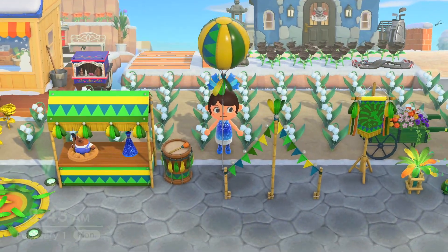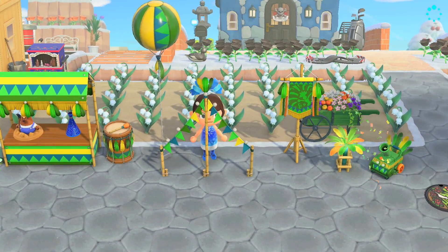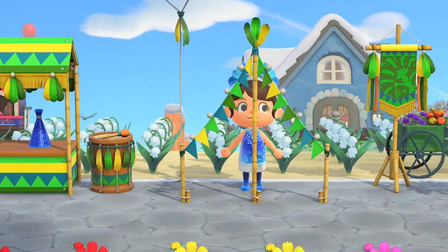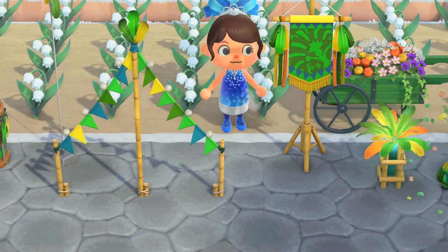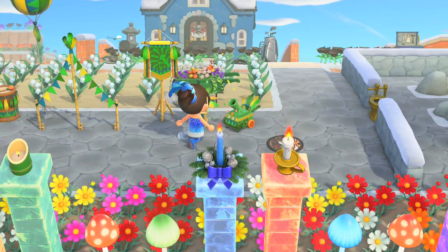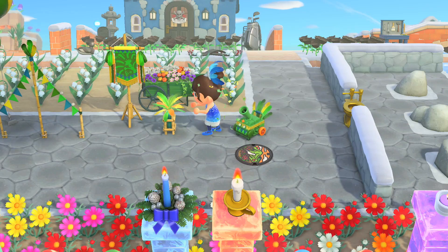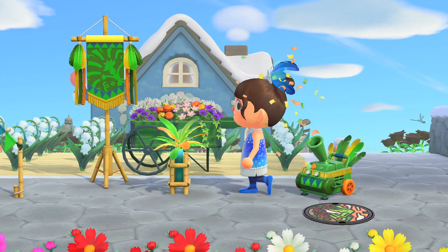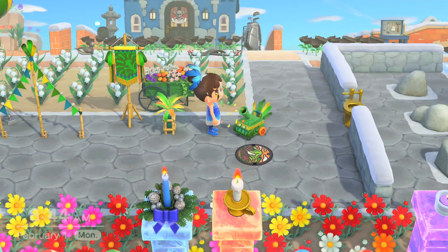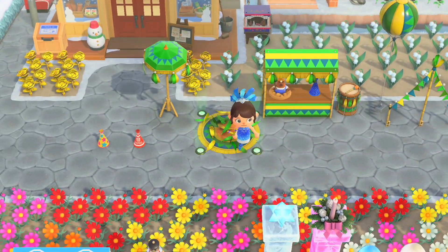Over here we have the festival balloon, which is very big and high. This little teepee-looking item is called the festival garland — a cute little decoration. To the right you have a festival flag, and here is the festival floor lamp which you can turn on and off. And then to the right you have a festival confetti machine that you can interact with — it blows out confetti, and you can interact with it again to turn it off. That's all nine festival items.